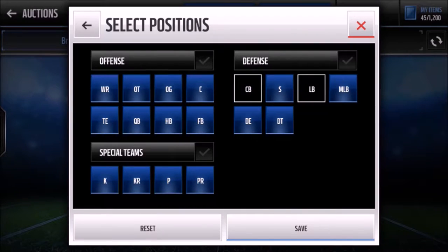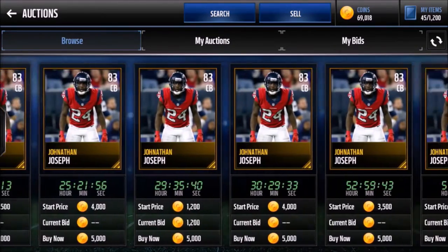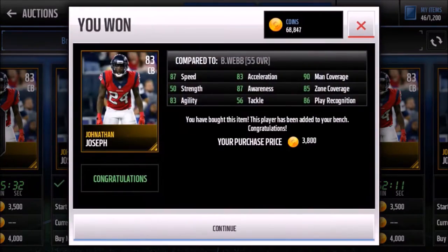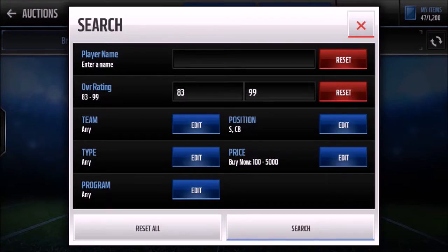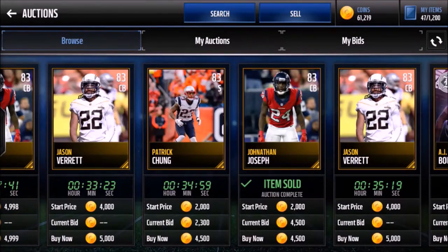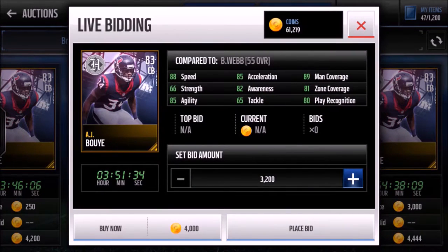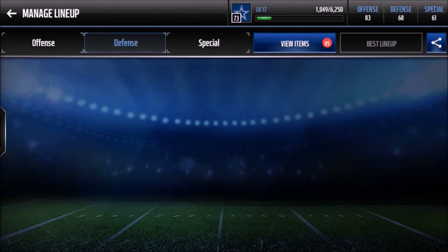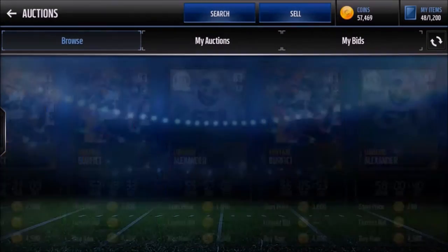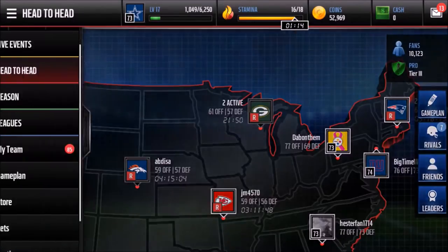Now for cornerbacks and safeties. Jonathan Joseph looks good — 3800, that's a great deal. We're going to grab DRC I saw at 39.99, that's a beast. We'll also get Boo Yay. When I'm reading out stats, I'm mainly looking at speed, man coverage, and zone coverage — that's what really matters. We also still need another linebacker, so Preston Smith is a beast: 83 speed, 84 tackle — solid card.